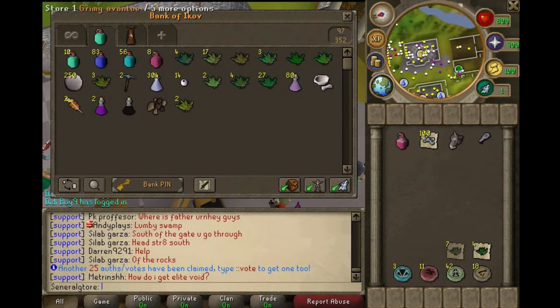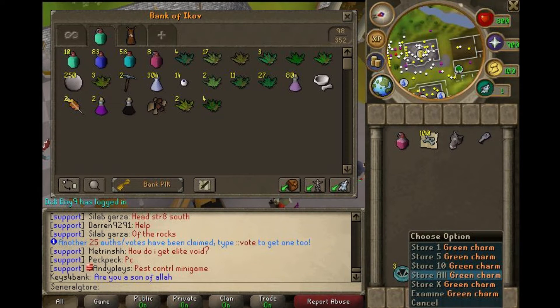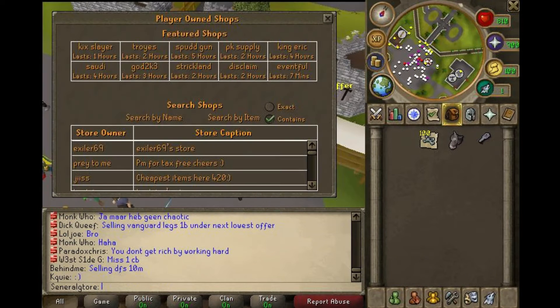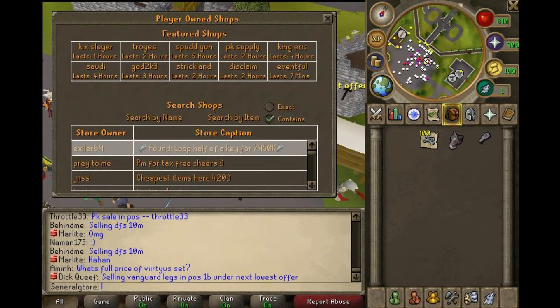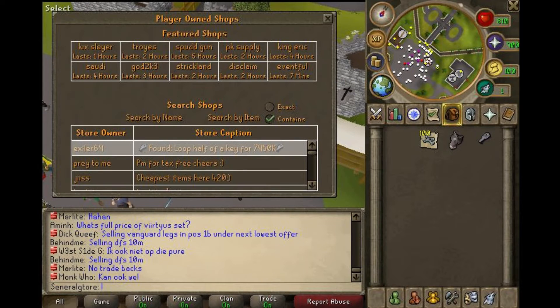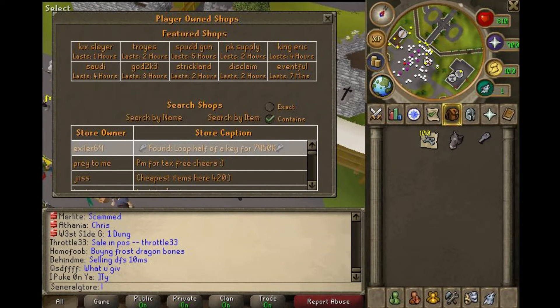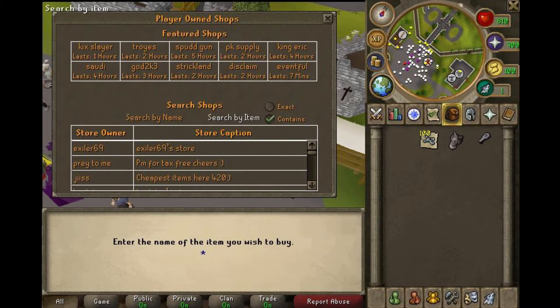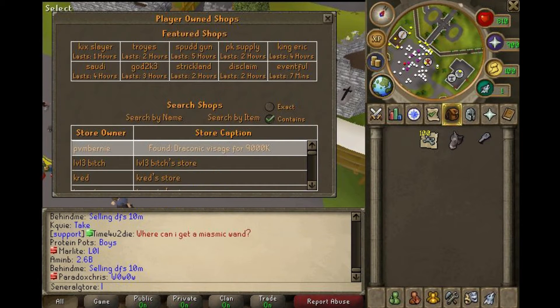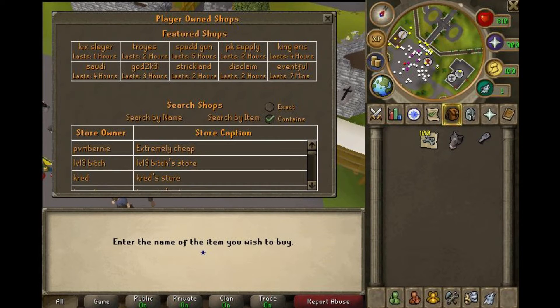Here at the marketplace, just to show you the regular prices: the lowest price for a loop half of a key is about 7,950k or 7.95 mil, and the draconic visage goes for about 9 mil. These frost dragon bones go for about 930k each.